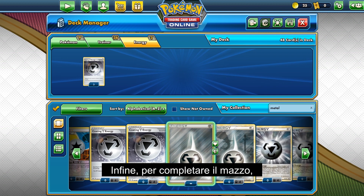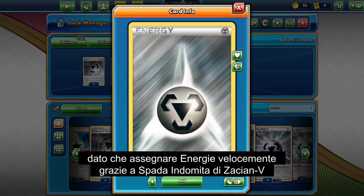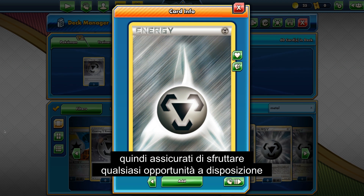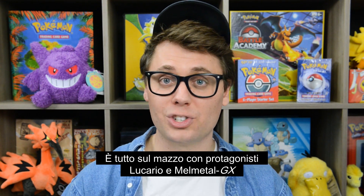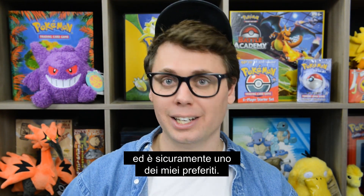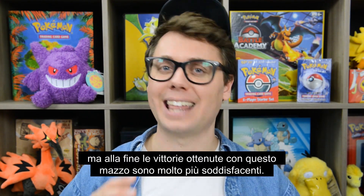Finally, rounding off the end of the deck, we have 12 Basic Metal Energy. It's important to play a healthy amount of Metal Energy in this deck, since accelerating energy off of Zacian V's Intrepid Sword will be one of our primary ways of getting energy into play. Our Pokemon's attacks are also relatively expensive, so you'll want to make sure to never miss an opportunity to attach an energy from your hand for the turn. And that's it for Lucario and Melmetal GX featuring Zacian V and Zamazenta V. This deck is a force to be reckoned with in the Pokemon TCG, and it's definitely one of my favorite decks to play. Using a defensive strategy is tough, as it prolongs the game and gives you an opportunity to make difficult decisions, but that ultimately makes the wins with this deck that much more satisfying.